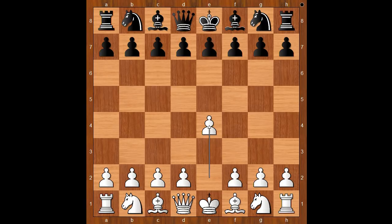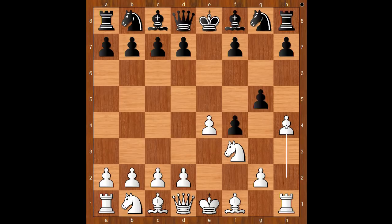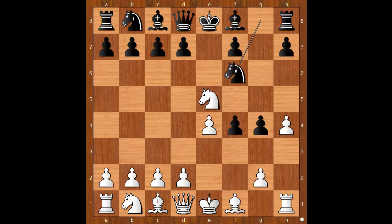Allapin had the white pieces and he started with e4. Rosencrantz played e5. f4 — the King's Gambit, accepted. Nf3, the standard move. g5, h4, attacking the knight, knight to e5.